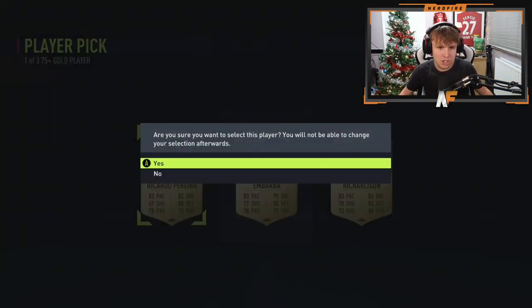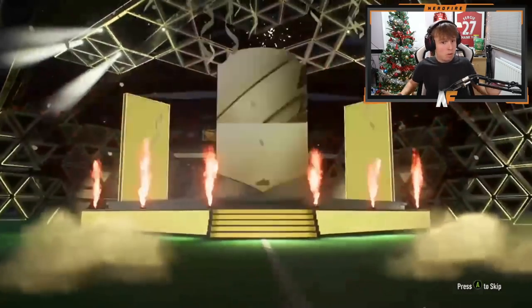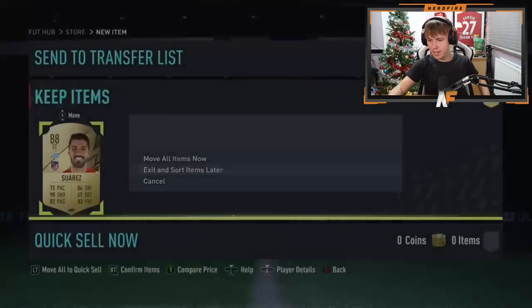Bush is here on Xbox — the only Xbox pack we've opened today. His player pick is an 84, which is a good start. Maybe we'll see a Team of the Group Stage in his 85 plus — possibly the final one for the video. It's Luis Suarez again — same as how we started. Why does it have to end the same way we began?